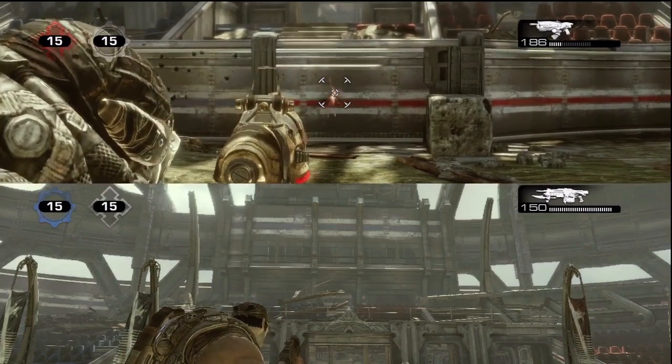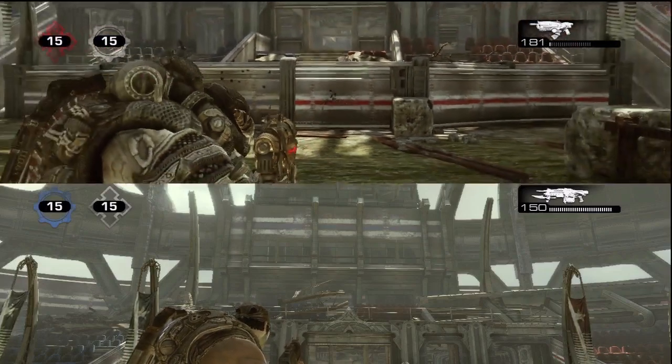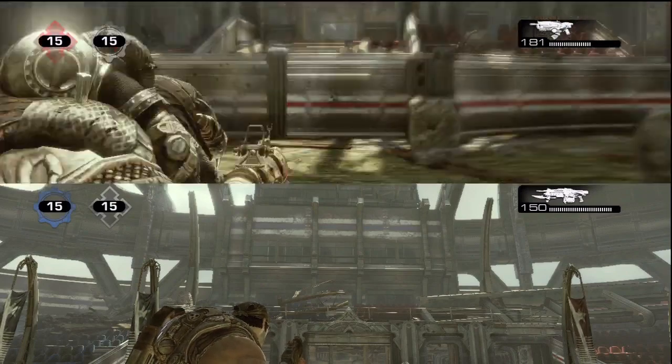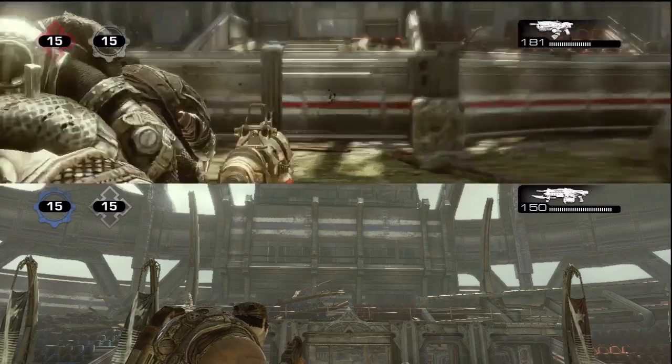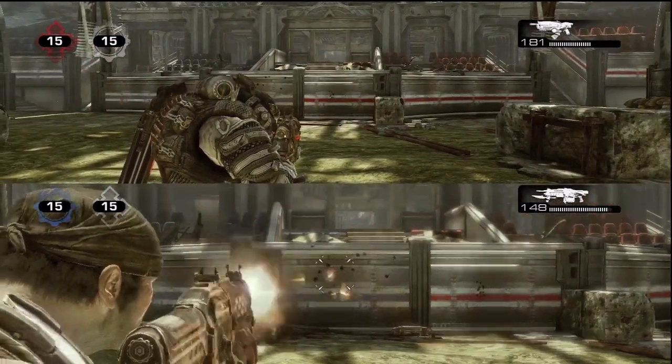Here's the Hammerburst — this is accurate as can be. Wherever you aim, that's exactly where it's going to go. That was me holding down on the trigger. If you toggle the right thumbstick, you go into a first-person view.